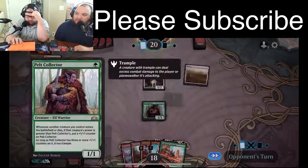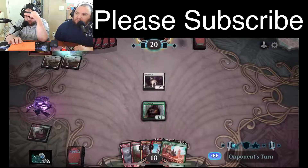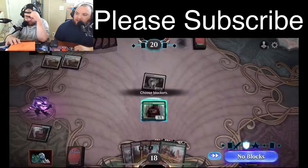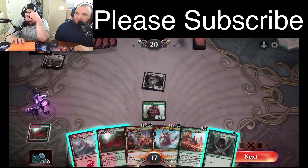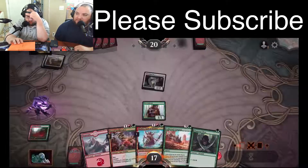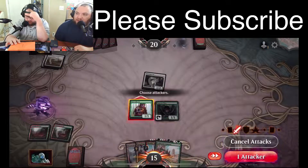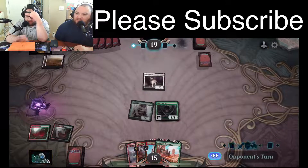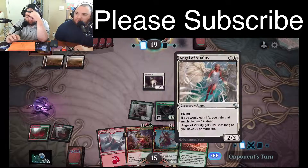I would have rather that been an Elvish Mystic, but the Pelt Collector is good. Opponent's probably thinking we're on Elves. Play the other elf — yeah, one mana, two mana, ramp. He's like 'oh, they're playing Elves.' You typically don't see Red Green Elves though — I tipped my hand with the Stomping Ground.